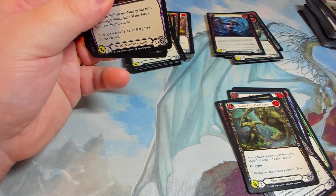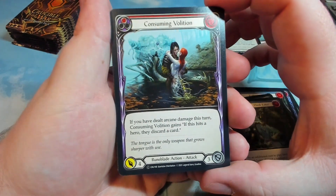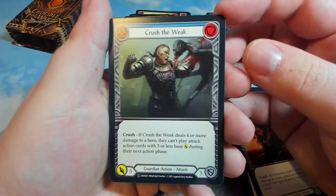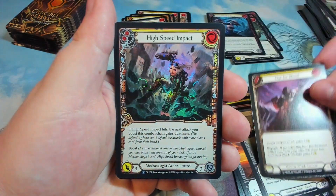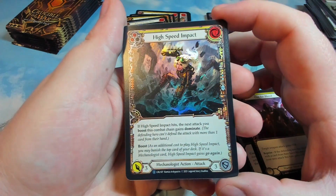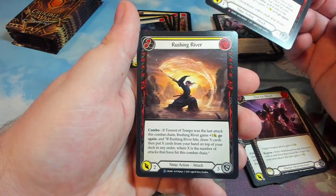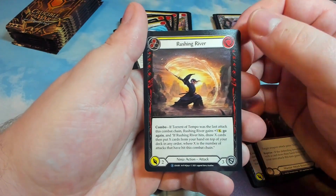I didn't actually look up whether you can get the Twinning Blade Extended Art in the packs, or if it was possibly a special just from the First Edition packs. Crush the Weak. High Speed Impact as our foil — really nice foiling on that one. We have a Flood of Force Majestic as well — I believe the M means it's Majestic, so that is the non-foil version. A Rushing River. So that's six down.